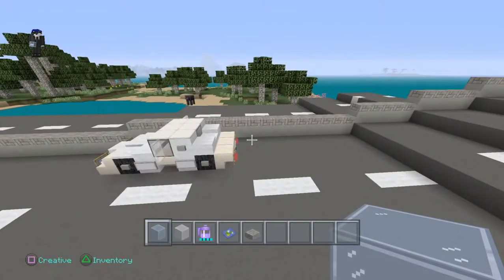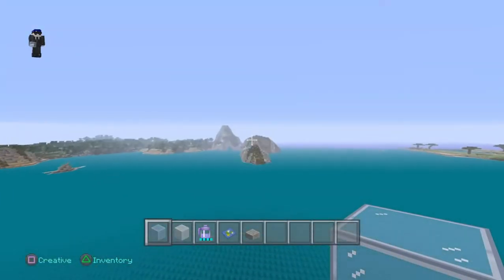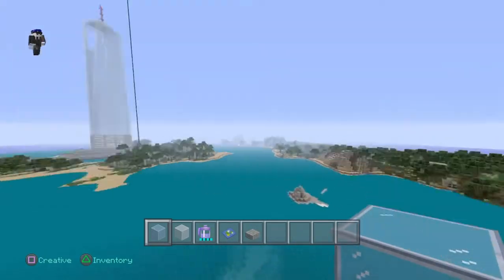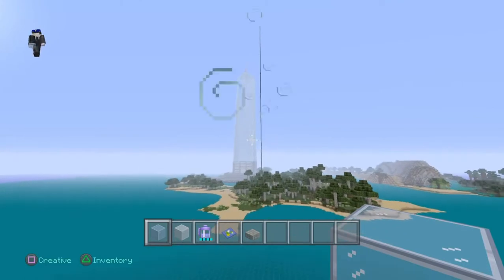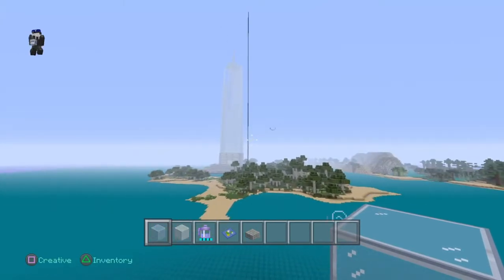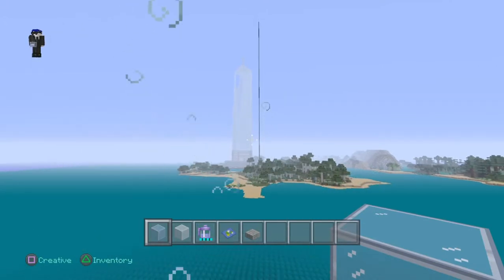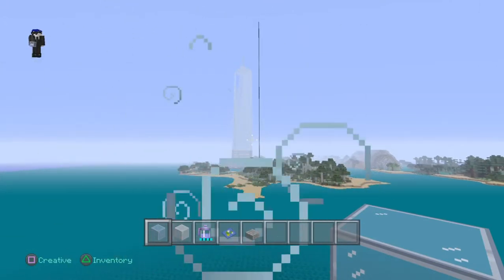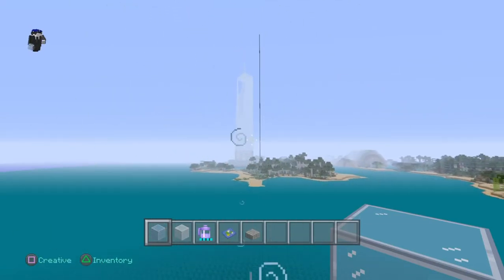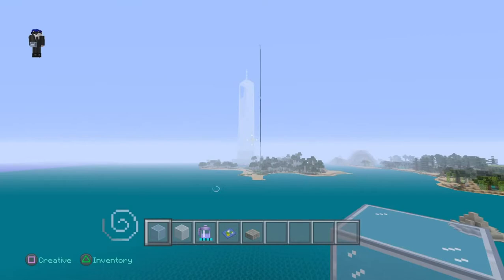Like I said, once we finish the building, we'll be showcasing it with a tour of the exterior and interior. That's pretty much all I have for you guys for this episode, because we're just trying to show the changes we're making. Here's a quick tour of the map around — we're going to have to knock a lot of these down. You can even see this thing — the PS4 graphics are so good. The render distance is amazing.